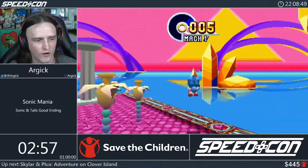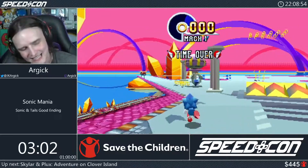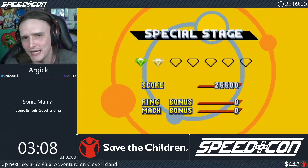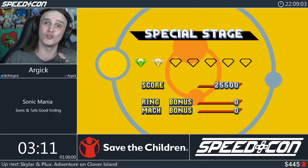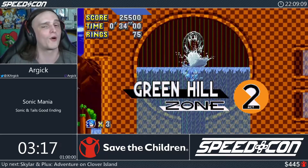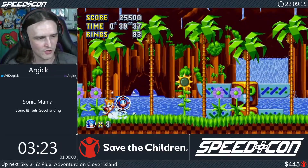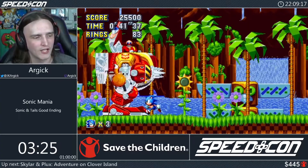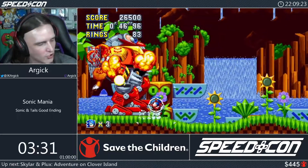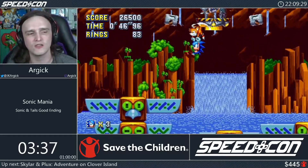We get a time over in the special stage — we didn't build enough speed to do corner bounces, so we'll grab a backup emerald instead. That's not a problem as we have backups routed. Here comes the first boss: the Death Egg Robot from Sonic 2. Thankfully there's no hitbox in its legs, so we run through and use tails to grab the capsule early. Now dropping into Chemical Plant Zone, which starts exactly like the original with half-pipe sections.